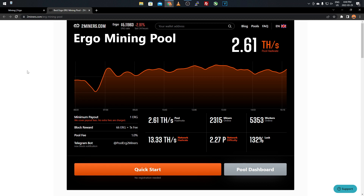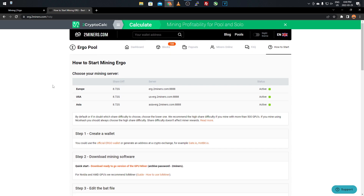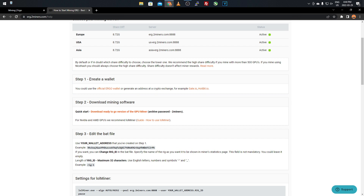On the Two Miners home page you'll see the current Ergo price, 24-hour percentage change, pool hash rate, and other useful info. Scroll down and click Quick Start — this shows all the information you need to input into your mining software. But before getting started, you need to create a wallet. You can use the official Ergo wallet, an exchange wallet like Gate.io or Hotbit, or the Android version of the wallet.